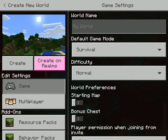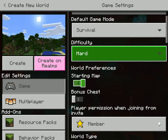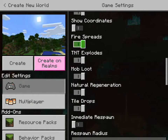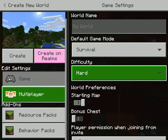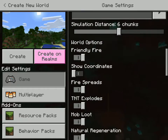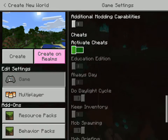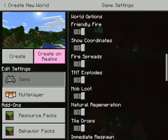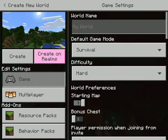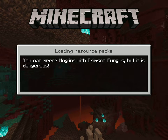Hey guys, today we're gonna be playing some Minecraft and this is actually gonna be like a new series I'm starting. As you can see there's no cheats — it's survival hard mode. I'm gonna show coordinates because I need that. There's no cheats, okay, and the difficulty is hard mode.